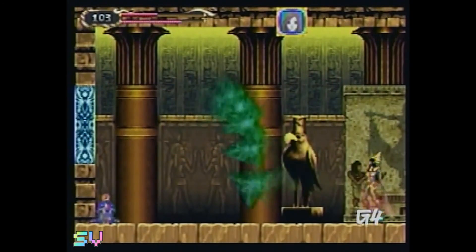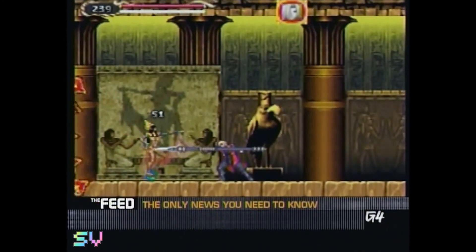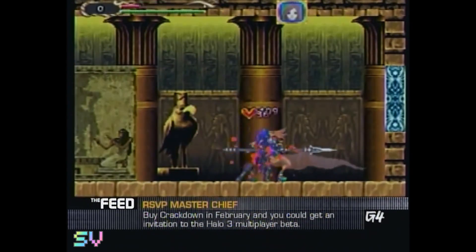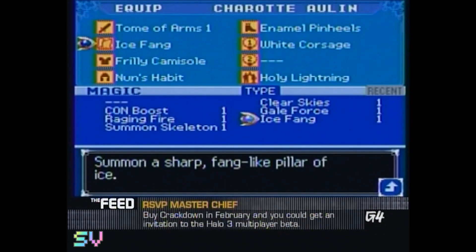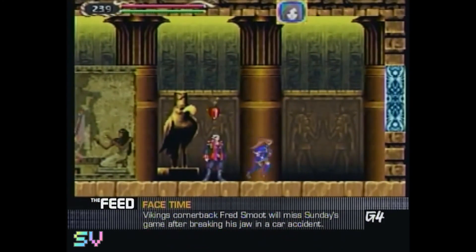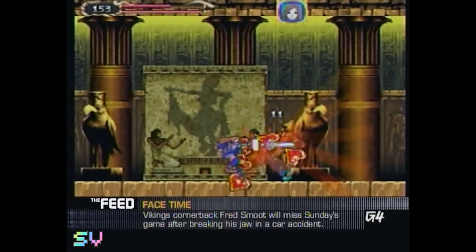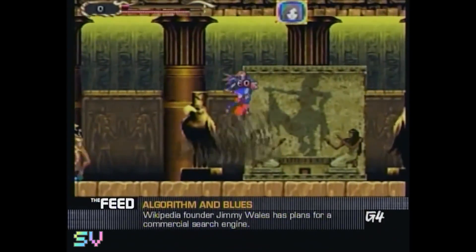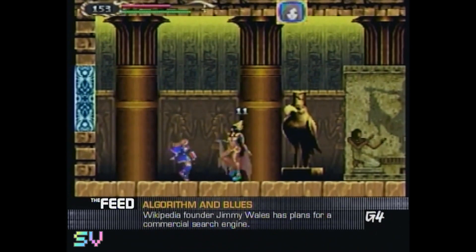One such enemy is the boss at the end of the Sandy Grave level: Cleopatra. This historical beauty has a spell that causes any man to do her bidding, so Jonathan is out of the picture for this fight. Before you enter, equip Charlotte with the Tome of Arms, Gale Force magic, and the strongest clothing and accessories you have. You can try switching from Jonathan to Charlotte mid-fight whenever Cleopatra casts her charm spell, but the safer route is to let the ladies duke it out. Listen closely and keep an eye on Cleopatra to avoid her attacks — she'll wind up before swinging her cape, so be ready to hop over it.